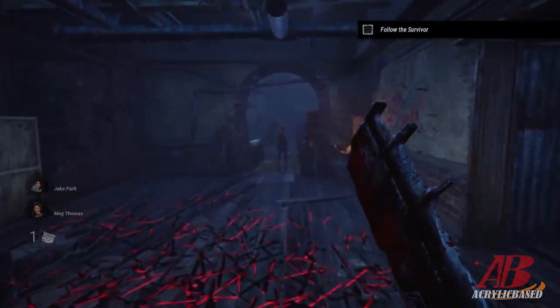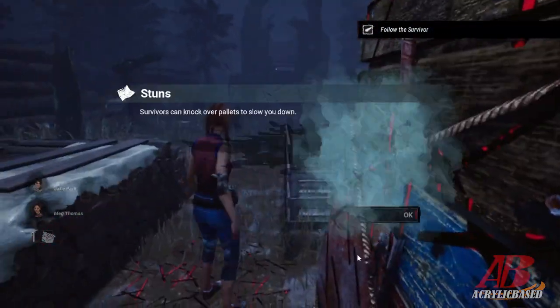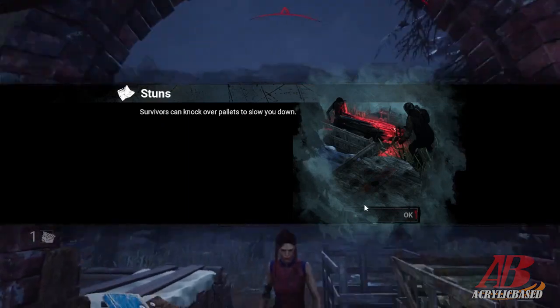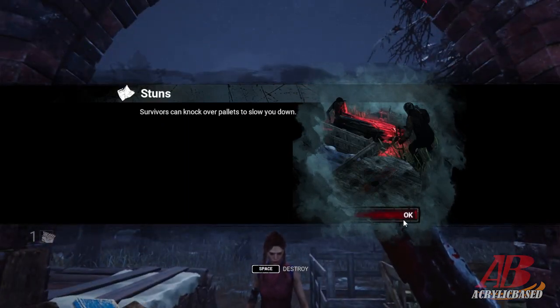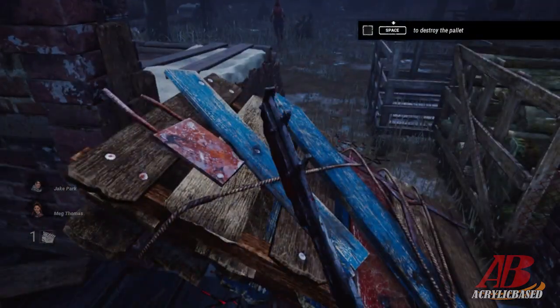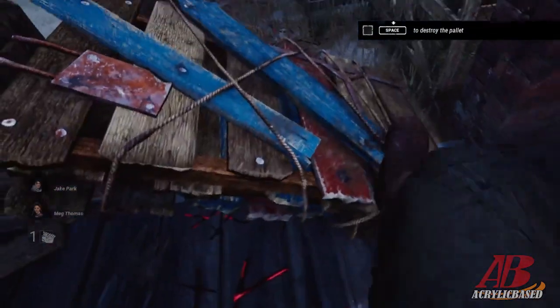Okay, run — follow the survivor! Survivors can knock over pallets to slow you down. I got whacked by that. Oh, I just want to hit them — I have to kick them?